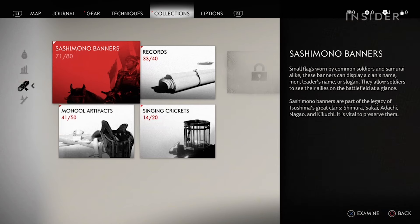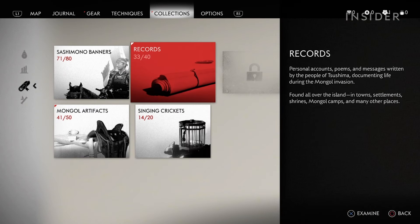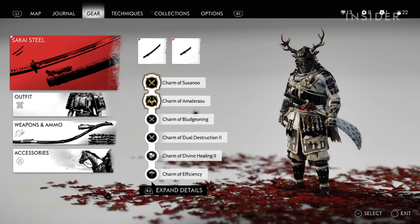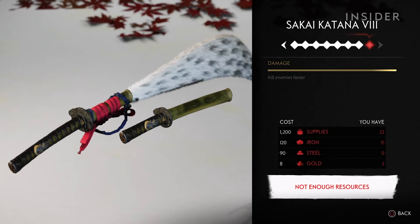You will see that artifacts like the sashimono banners, records, and singing crickets are still available. In New Game Plus, you're offered extra upgrades. These extra upgrades also apply to your katanas, bows, and half bows.